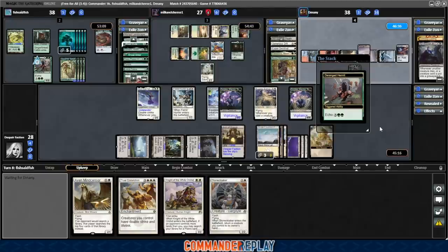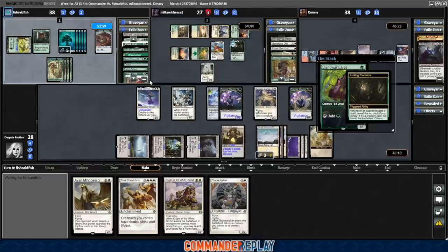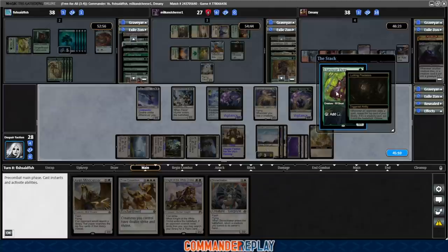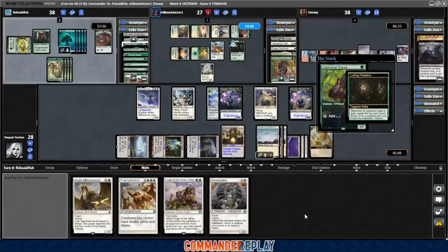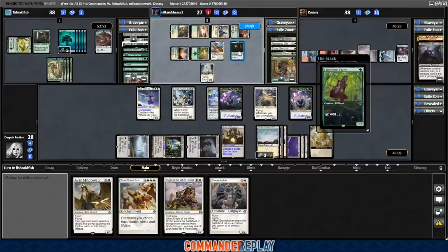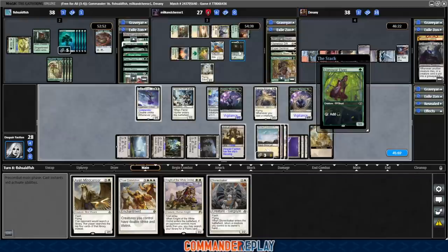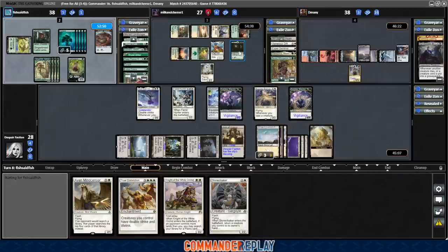Echo cost on Deranged Hermit — they let it go, they have other things they want to do, which is probably recast their commander. Mana dork into Lurking Predators — misses again. I've had not great luck with Lurking Predators whenever I've run it on the channel. There's definitely a critical mass of creatures you need — probably somewhere around 30 at least. But midpoint in the game when someone starts casting a lot of spells, you are going to get a lot of creatures.